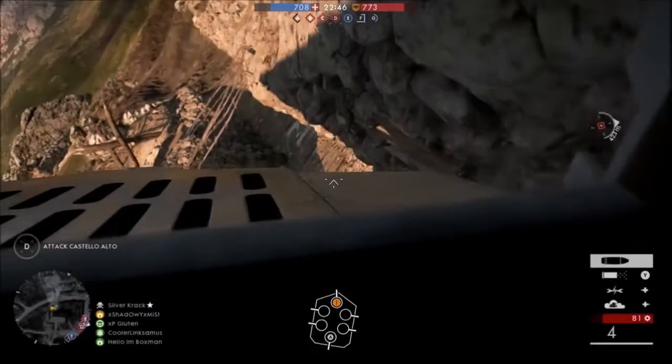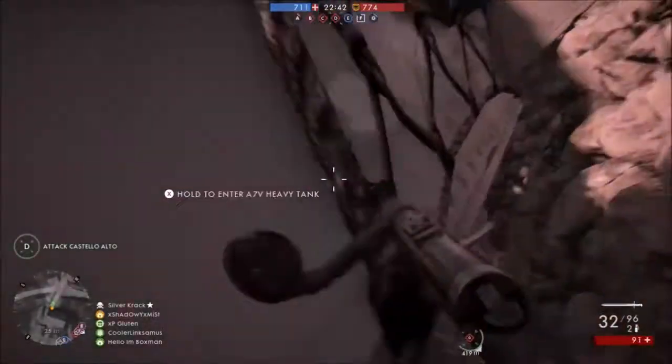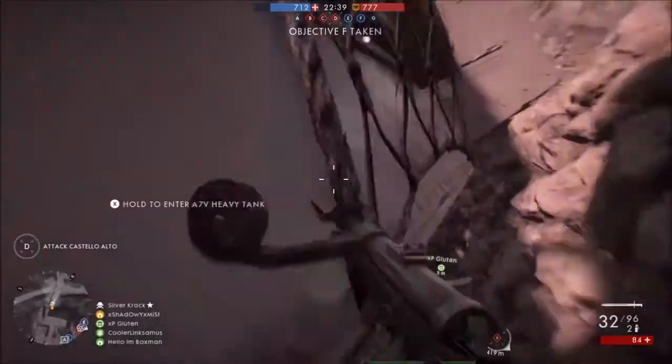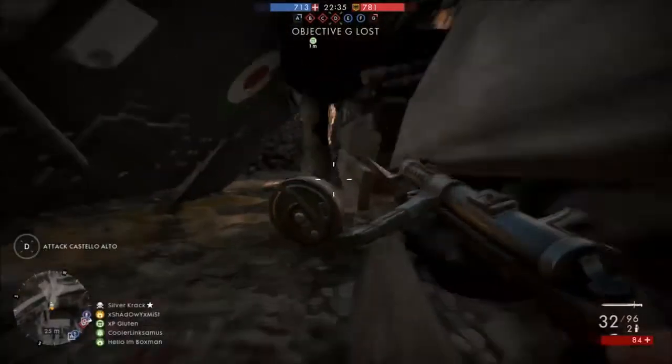Once you get it parked here, you're just going to want to play around with it — move it forward, backwards, left and right — until when you exit the tank it looks like this, where you're glitched inside of the tank and able to prone underneath it.